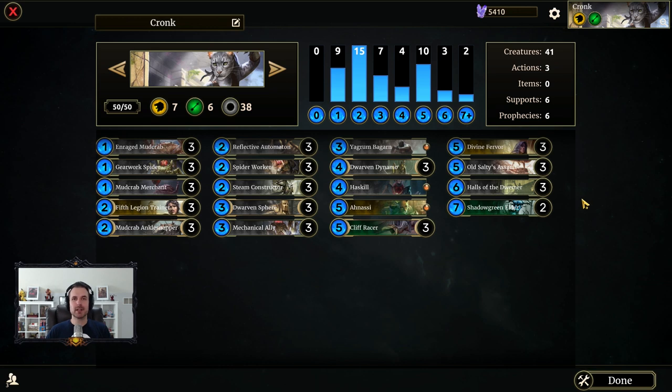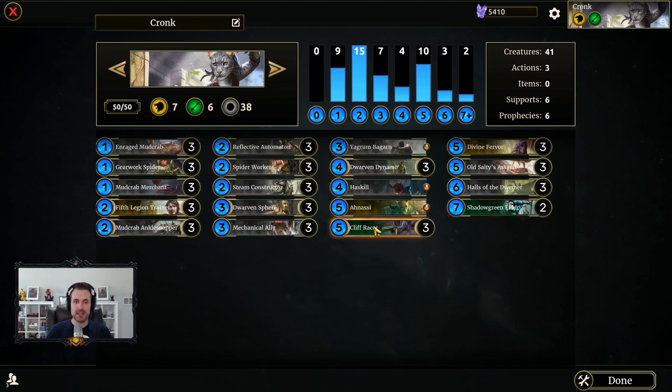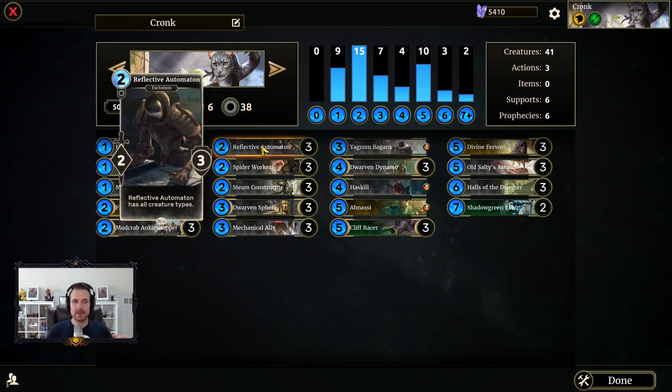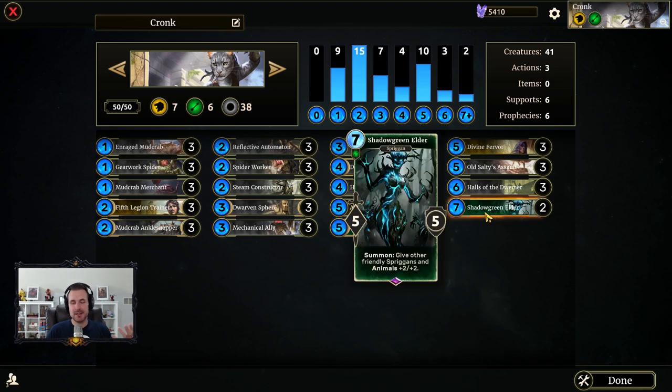Crab week continues and we're going to play monk today - a monk version of the crab or robo crab deck. Very similar neutral package, but the reason you go with monk is because cliff racer is still amazing. I also really wanted to play around with shadow green elder - a seven cost five-five that gives friendly spriggans and animals plus two plus two, which is a great way to buff all your crabs. Cliff racer counts as an animal, and so does reflective automaton since it's a crab.